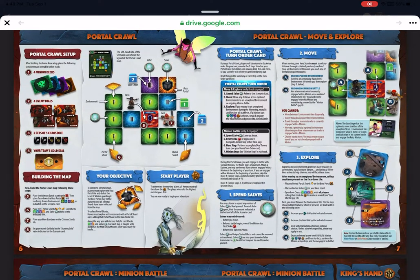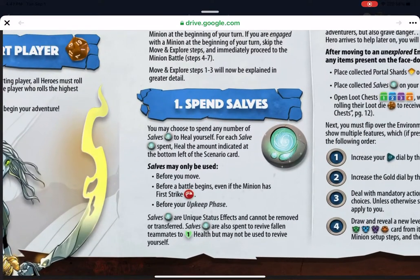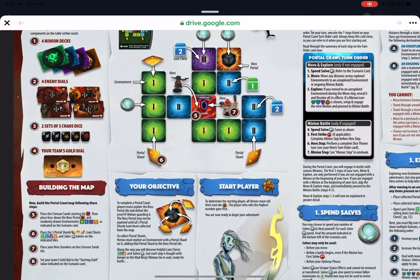It then talks more about the portal crawl — how you move, explore, and spend salves, which is very important to time correctly. Salves can only be used before you move on your turn, before a battle begins even if the minion has first strike, and before your upkeep phase. Salves are unique status effects — they can't be removed or transferred, so you can't use transference to place one on another hero. However, you can spend a salve to revive a fallen teammate to one health, but you can't use it to revive yourself.